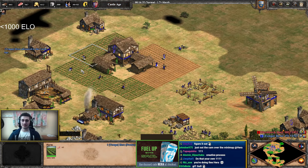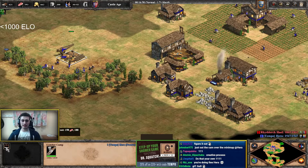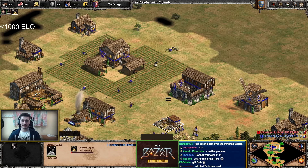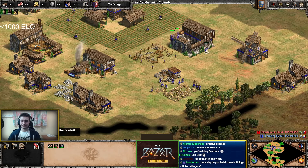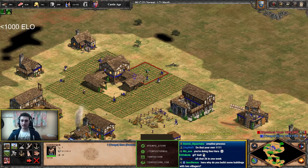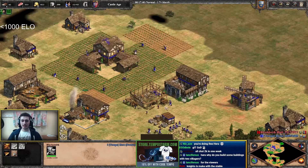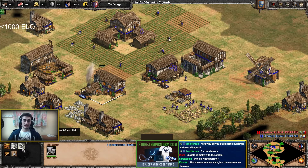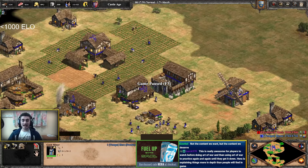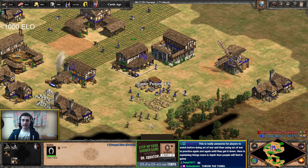Oh, I'm getting attacked — this completely caught me off guard. To adapt: get some military to defend and clear my opponent's army. When you're attacked, don't panic. Run the villagers back to the Town Center and use my Knights to defend. Don't ring the town bell — if you ring the town bell, everyone stops working. That's not efficient. Instead, just send the villagers in direct danger to the TC and garrison them. The others should keep working.